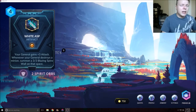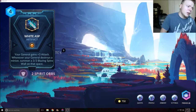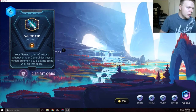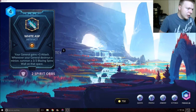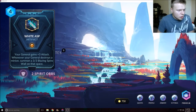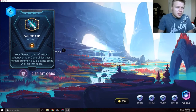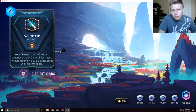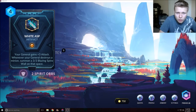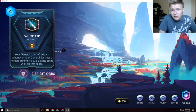The next card is an artifact for Vanar — it's four mana and it's called White Asp. Your general gains plus three attack, and whenever your general destroys a minion, summon a 3/3 Blazing Spire Wall on that space. This could be pretty OP. You have to destroy a minion with your general, which will use up one of the artifact's charges, so you could probably only get about three out max.